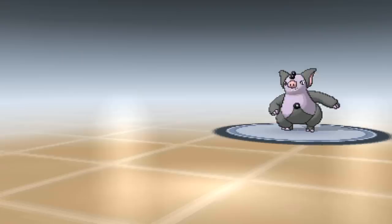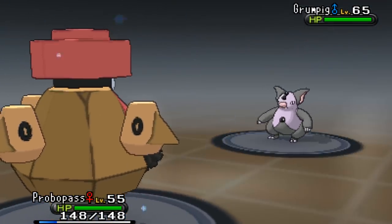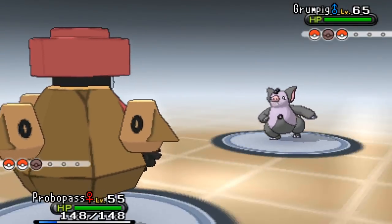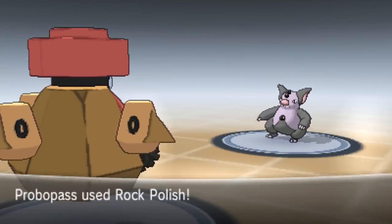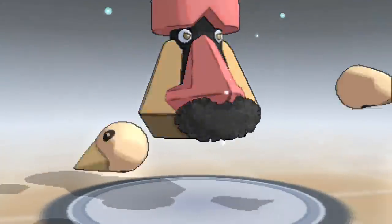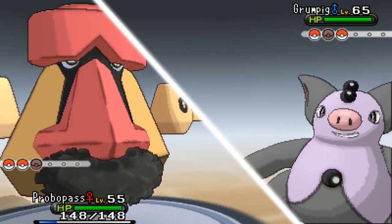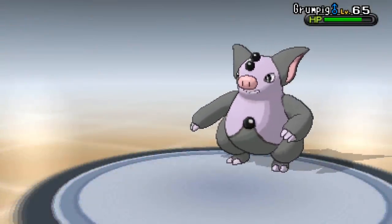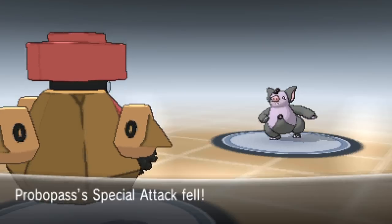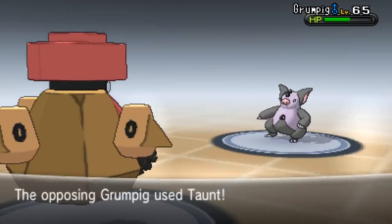Going to Probopass now - it used Confide last time so I'm hoping it uses Confide again to get around it. Rock Polish and it uses Confide - good! This is my best chance of winning. Rock Polish up means we'll outspeed everything. The things I'm worried about are Quick Attack Talonflame and Snorlax. Going for Iron Head to get flinches off. It keeps using Confide.